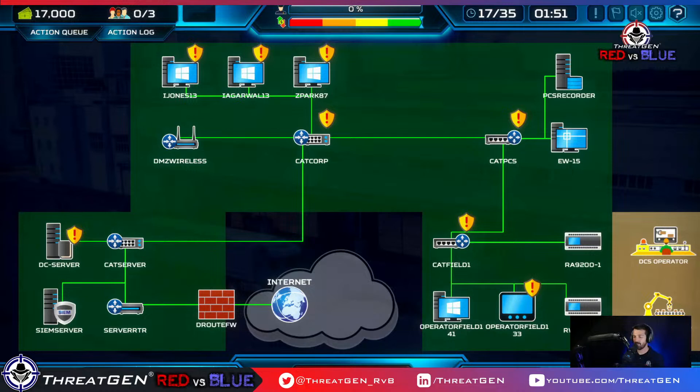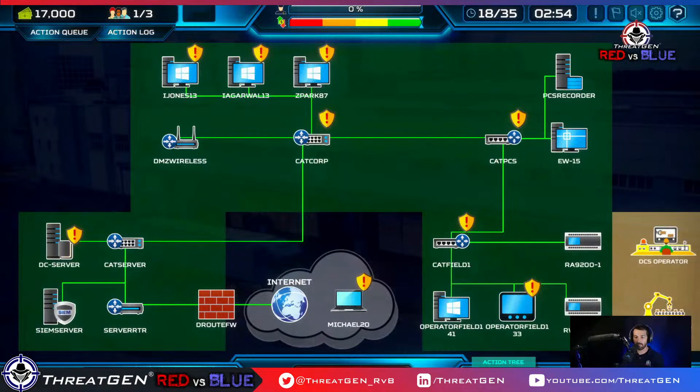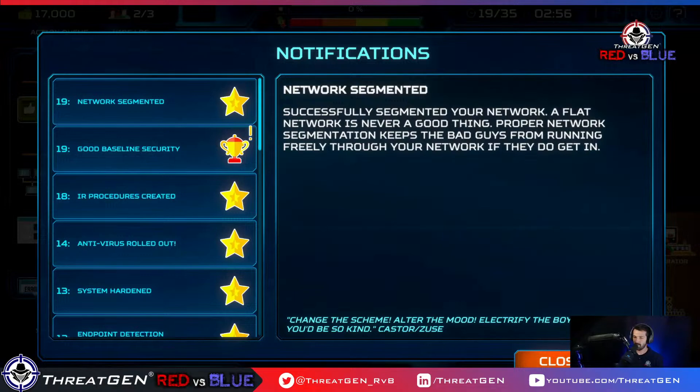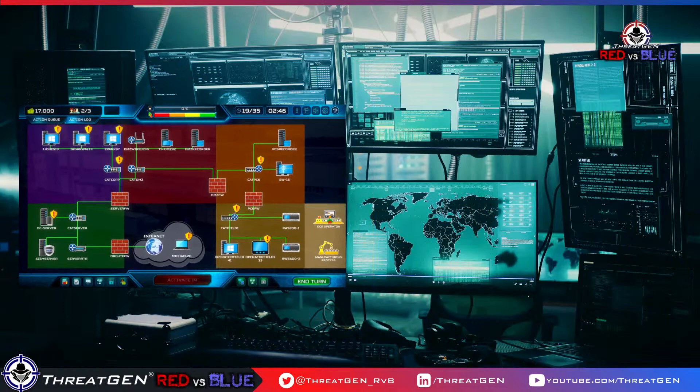IR procedures — yeah baby. We've got one person available. We really need ICS safe testing methods so we can do a vulnerability assessment. Network segmentation is also coming up. Threat actors are gonna threat act — not on my watch. I'm the captain now. Let's keep going with CIS18.